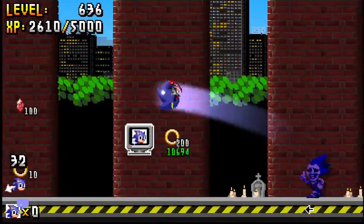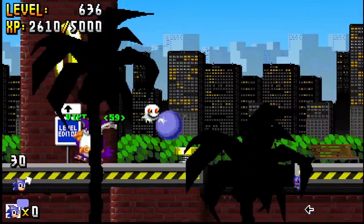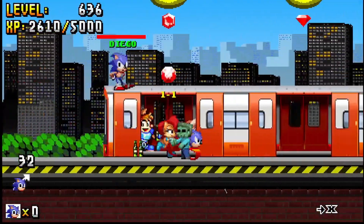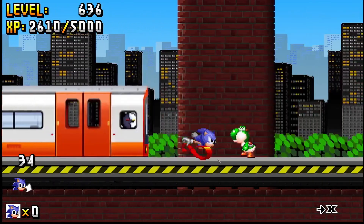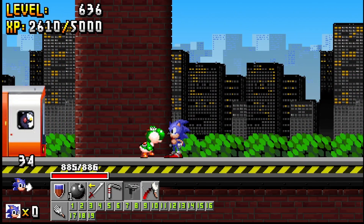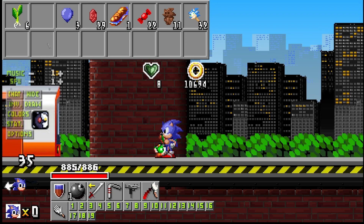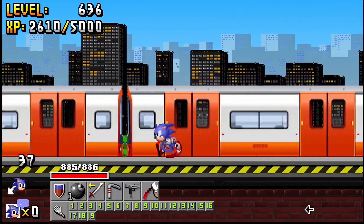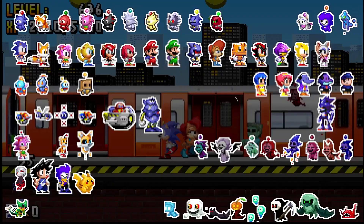Mage Trip requires you to be Sonic and slap a Yoshi. You go with Sonic and come over to the train area. Right at the end of the train, you slap Yoshi and it'll give you a balloon. You get three balloons, and you have to give all three to Mage Trip, and then you'll get the Mage Trip pet.